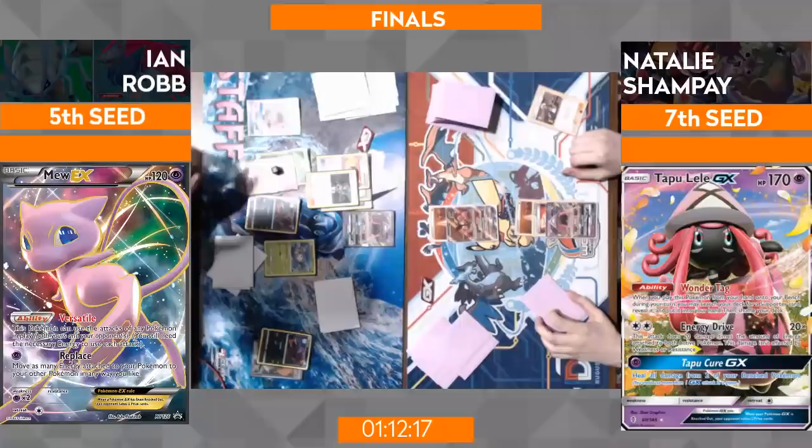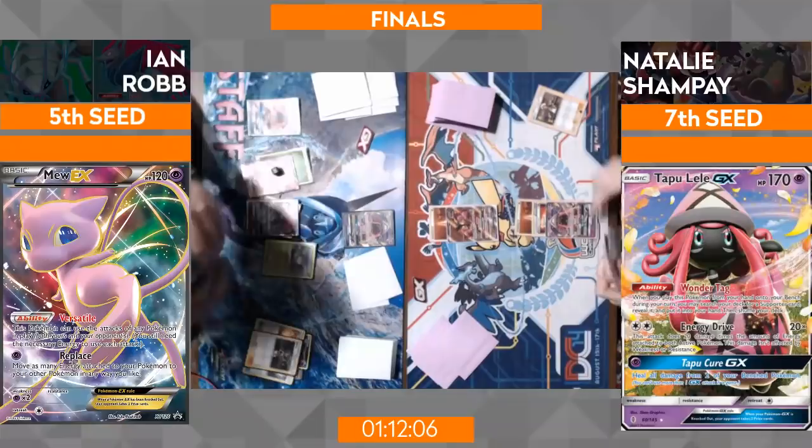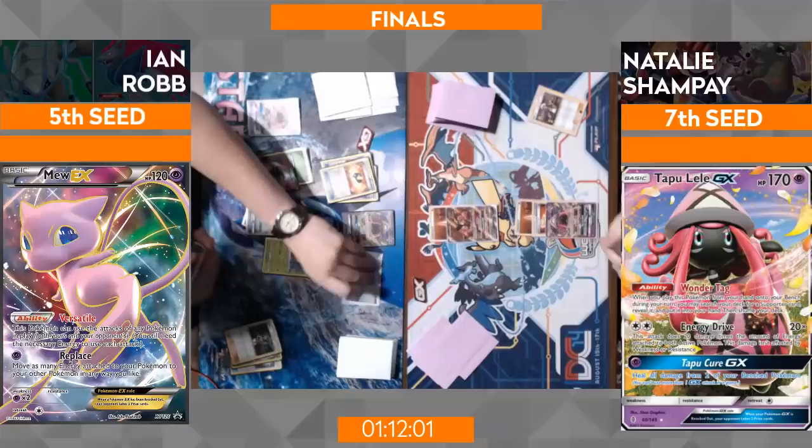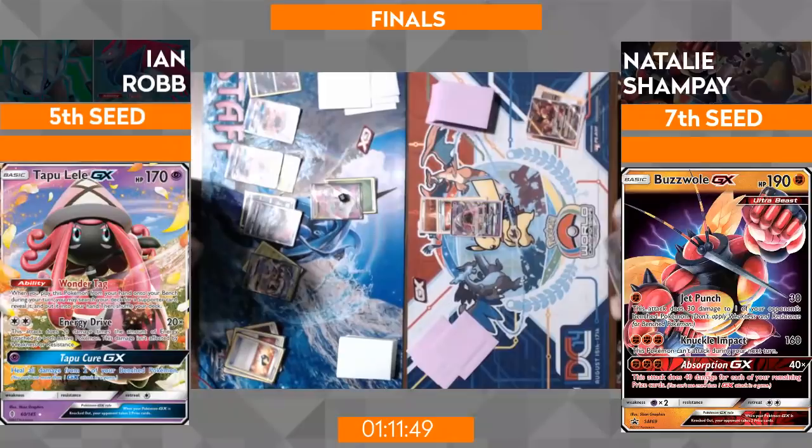We see a Mallow here pulling two cards, which leads me to believe he's got a Zoroark GX somewhere to trade into. He loves stacking it up — there it is. He's actually going to use Puzzle of Time beforehand, leaving the cards from the Mallow. He's grabbed the card, grabbed Zorua back, discarded, put it right back into the Ultra Ball, and just goes First Impression with the Mew EX to take out the Buzzwole. Yep, that's a big play.